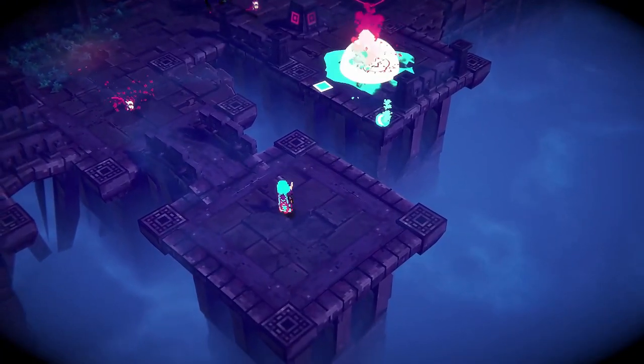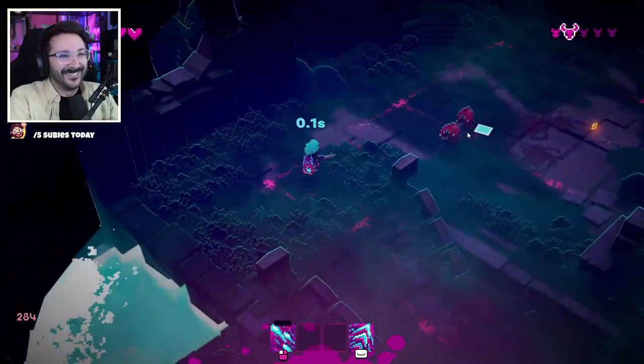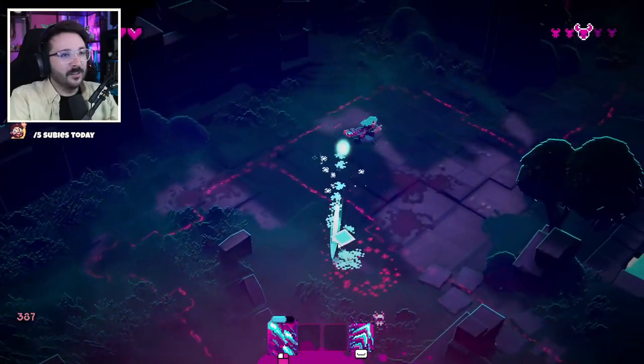Lone Ruin is yet another case of new action roguelike titles that the industry has been offering us in recent times. Set on a group of magical ruins with a color palette that mixes between shades of pink, purple and blue, the main premise of this title is to find an ancient power while you go exploring arenas full of enemies.